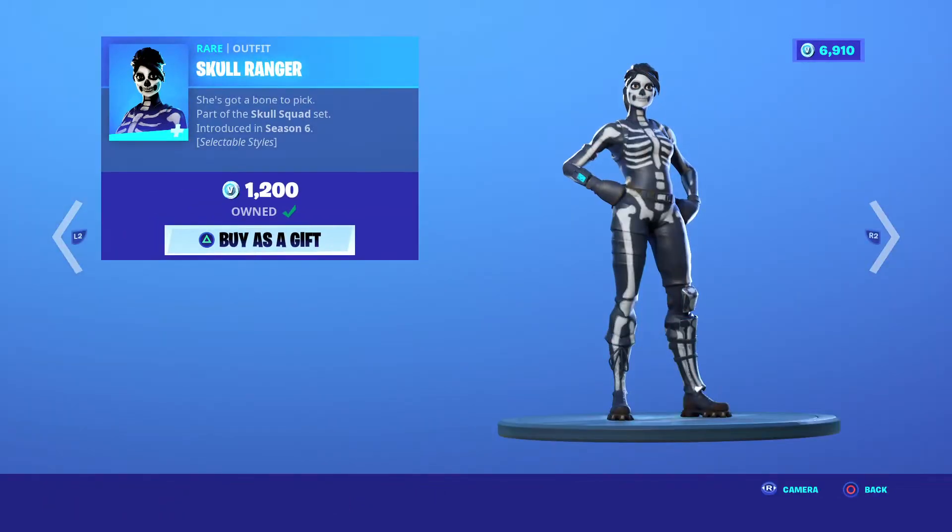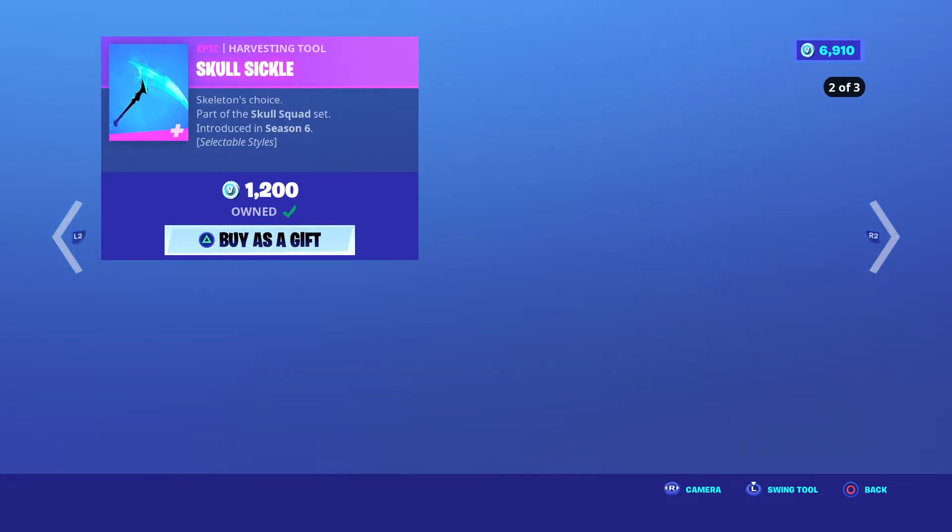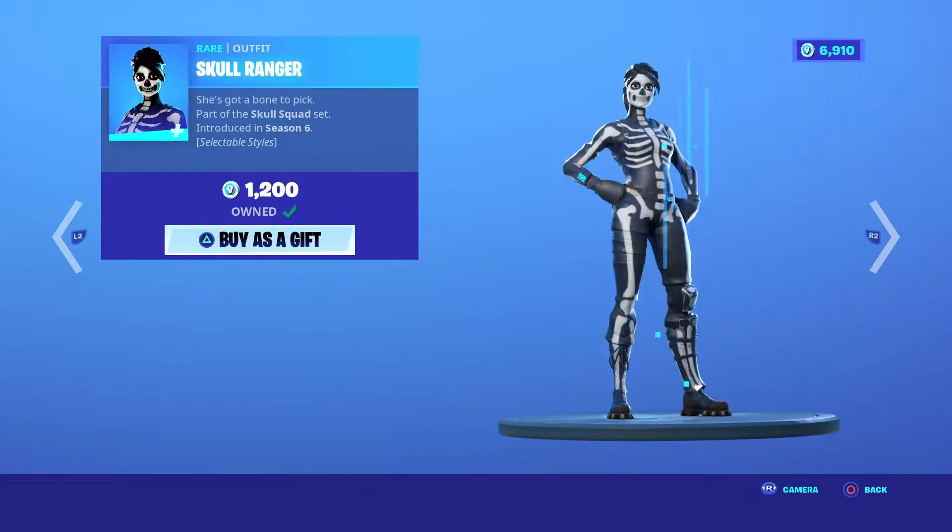We've got the Skull Ranger, came out in Season 6 — I got it when she first came out. She does have two selectable styles: white and black, and green and black. We've got the Skull Circle that has three variants, at 1,200 V-Bucks.